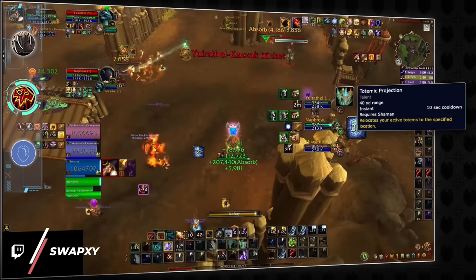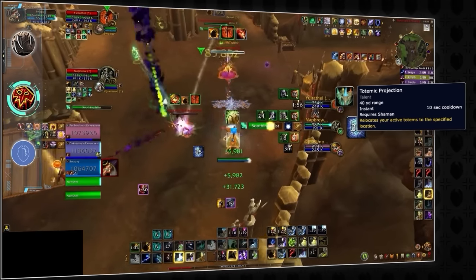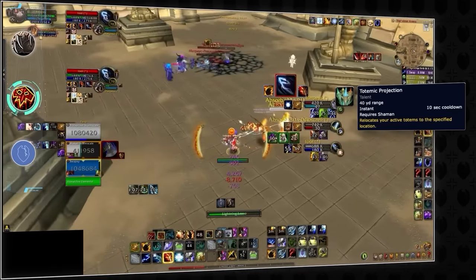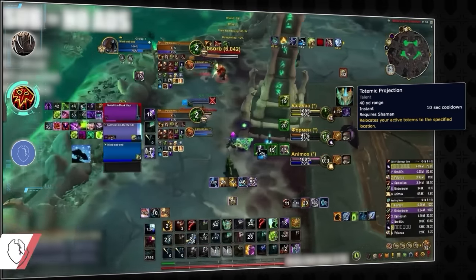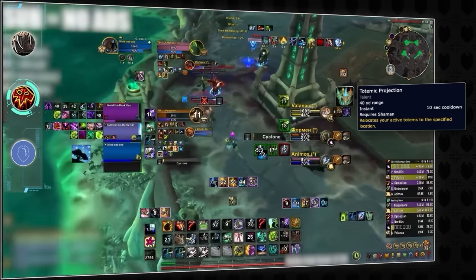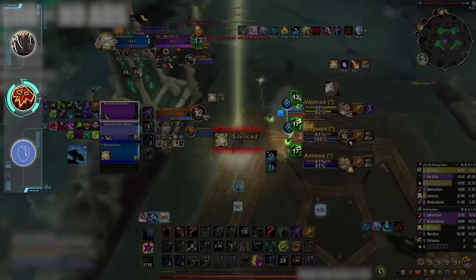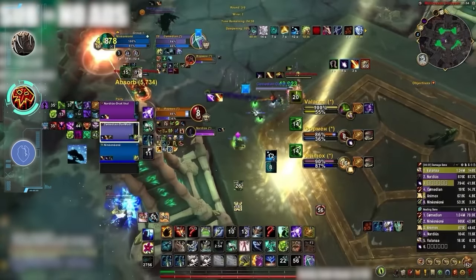Totemic projection is broken. Here are some unique ways to abuse it: root multiple targets with your earth grab, move targets with your static field away, project your healing tide or sky fury totem, or even just move a capacitor totem into a fight before it's killed. Lastly, if you're tired of your shuffle partners running out of your earthen, try binding a ping to it — it's much easier to see and there's a sound cue.